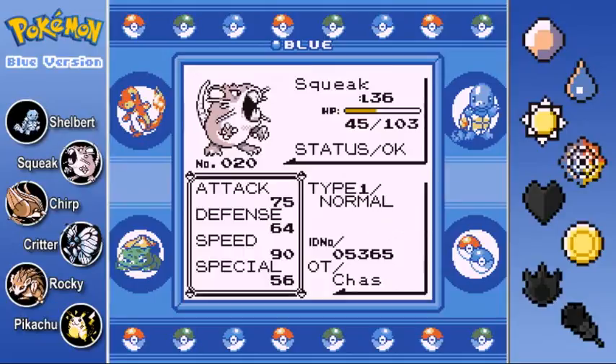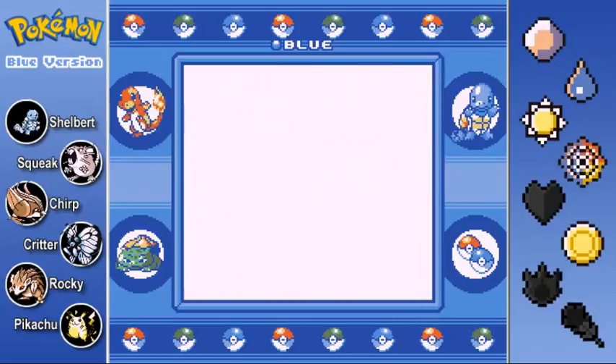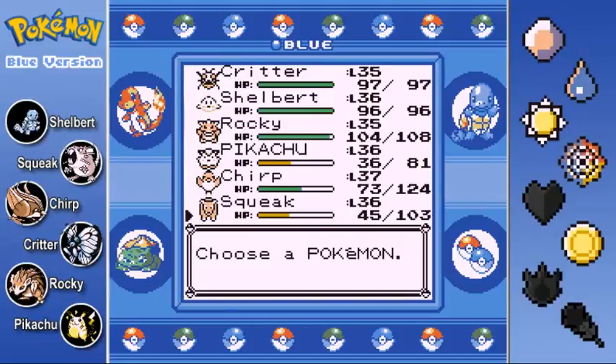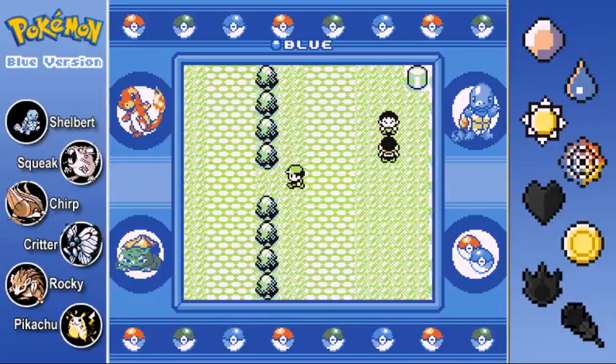Finally, rounding out the team at level 36 is Squeak the Raticate. He is our fastest at 90 Speed, almost hitting 100 in the Speed stat. His moves are Hyper Fang, Quick Attack, Focus Energy, and Tail Whip. What we're going to do in this episode is continue our way towards Fuchsia City. There's not really going to be too much to talk about in-game because it's going to be a lot of just training along the way.